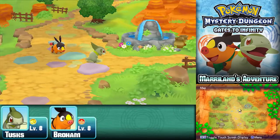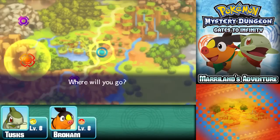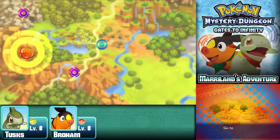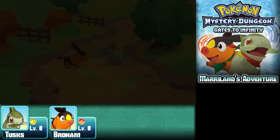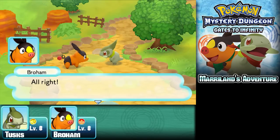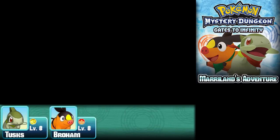Let's head over to Hazy Pass — yeah, that sounds good. We can get to Hazy Pass from here. All we have to do is make it through the path ahead and catch up to Scraggy. Sounds easy enough — let's do it!